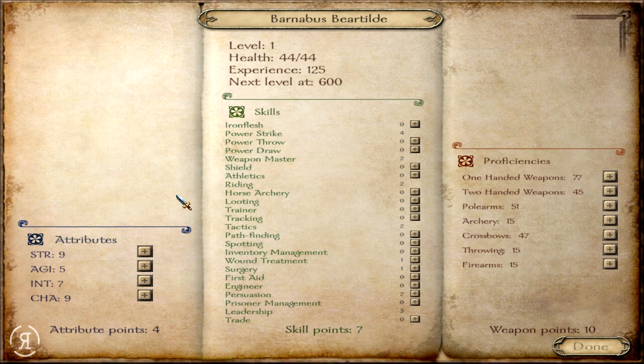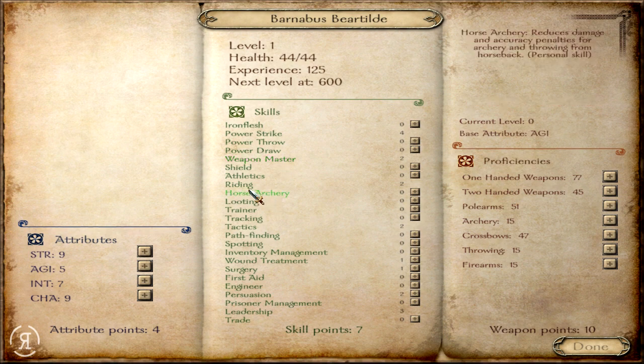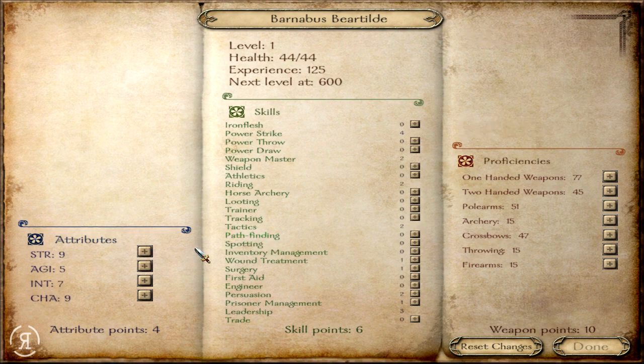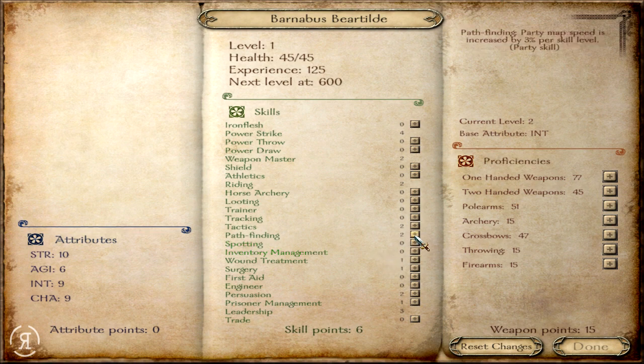So Barnabas ended up in the land of Sword of Damocles. Now we'll spend our points - we already have four in Power Strike, which is rather impressive, and two in Riding, which is great. I think we'll get at least one point in Prisoner Management, and we'll increase Agility, Intelligence, and Strength by one each. Then we'll go for Pathfinding and some Iron Flesh because we definitely need HP, and maybe Athletics as well.